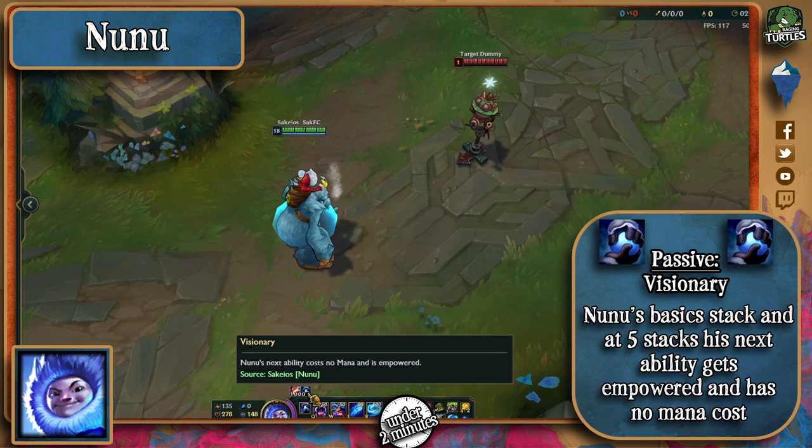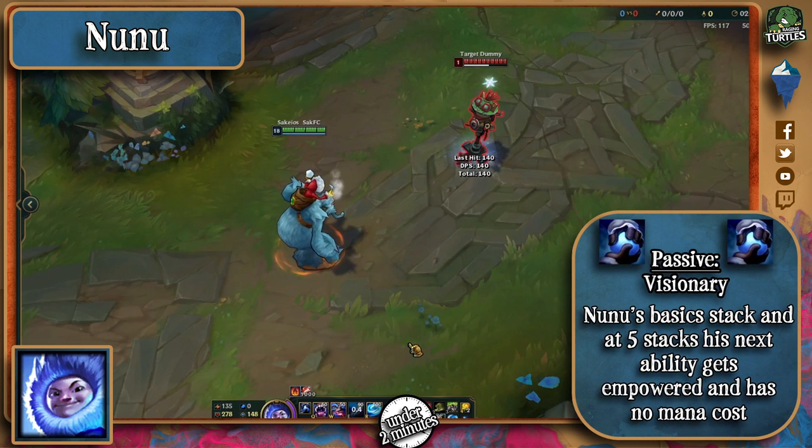Nunu's passive makes him stack every time he autos, and at 5 stacks his next ability has no cost and also deals damage and has effects as if it were improved by 1 rank.